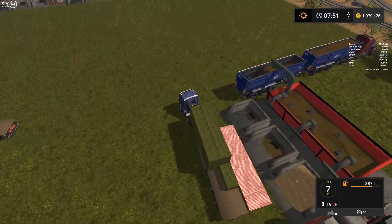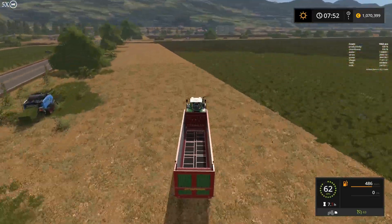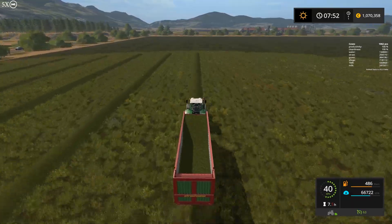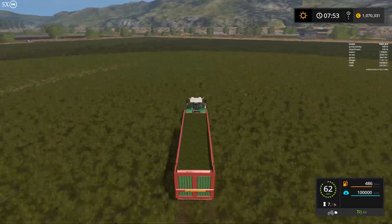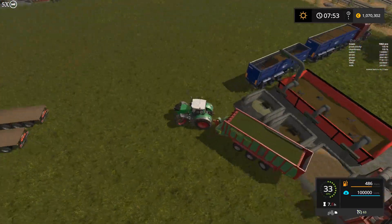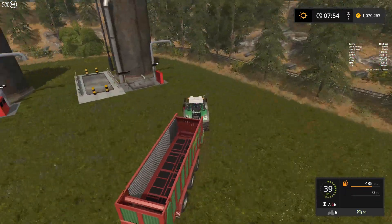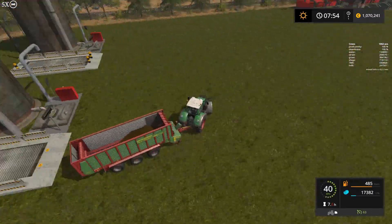We put some straw in the mixer, now some grass. Until the end there's no point baling grass because we have this doubled loading wagon, so we can use it to load and hold the grass for the mixer.